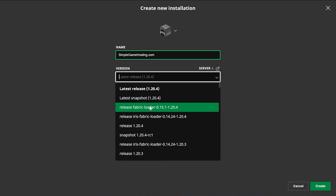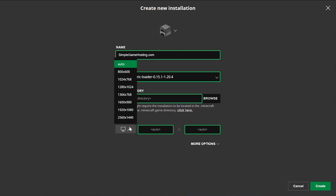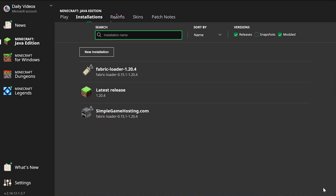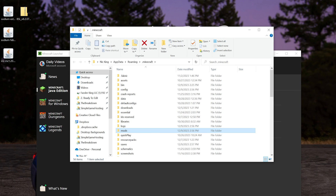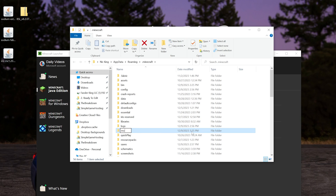If you don't have Fabric 1.20.4, click New Installation. You can name it whatever you want, then click the Version drop-down and select Release Fabric Loader 1.20.4. Click Create. To install your mods, find the Fabric Loader installation and click the folder icon. That'll open your Minecraft folder. If there's no Mods folder, right-click, create a new folder, and title it 'mods' — all lowercase, exactly like that.